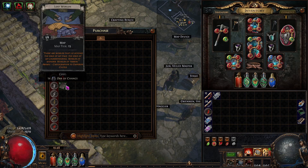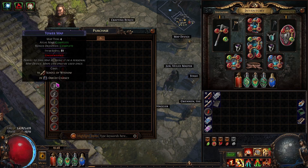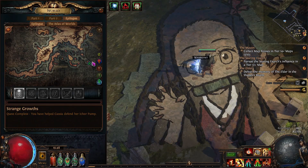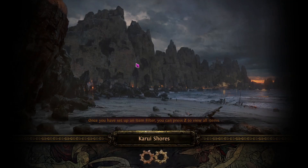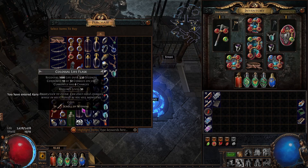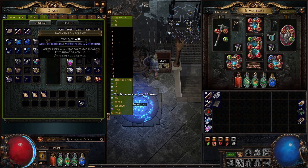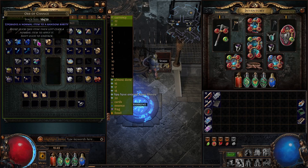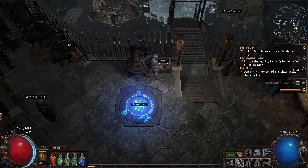Chaos orbs are the same — buy items from Kira with them. For Orbs of Chance, you can actually buy them from Lani using Orbs of Fusing. I know it's not the most efficient trade, but it's the fastest way to get Orbs of Chance without messaging 20 people on the trade site and wasting 30 minutes trying to trade for them. Personally, that's not worth it. And that's all, guys!